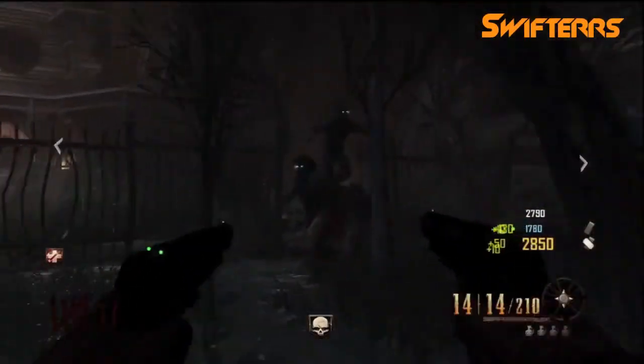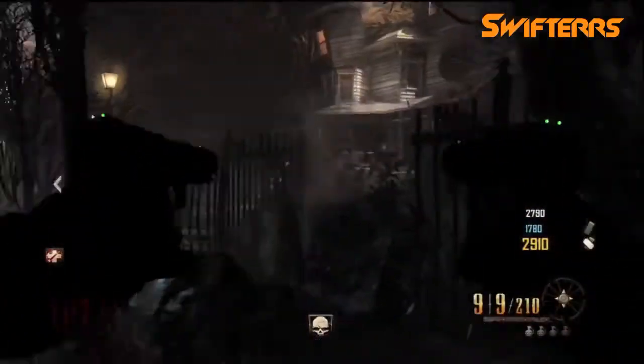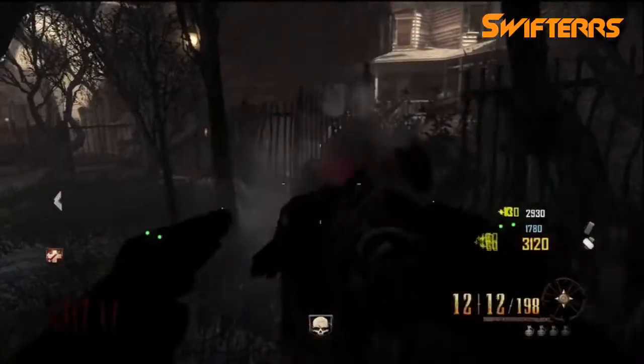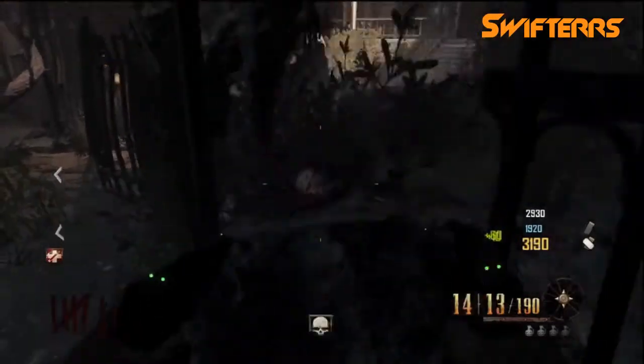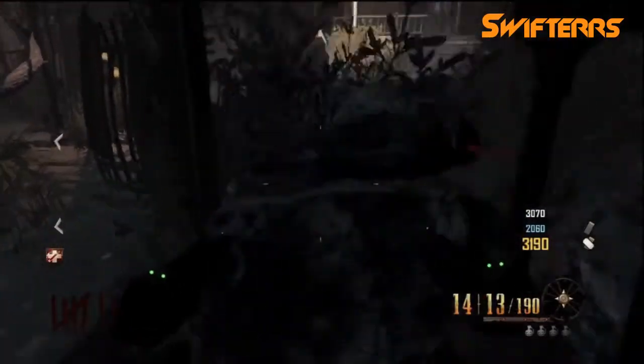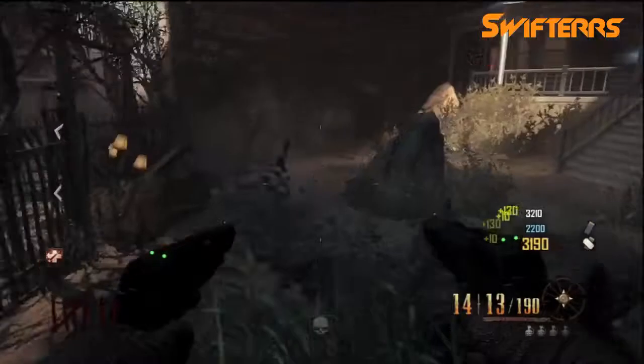As you can see I'm approaching the house and I'm going to come over to the right side. As you can see the zombies are jumping over this rock. I'm going to come to the side of the rock and continuously jump and soon enough it will push me up on top of the rock and allow me to just slide right on in.